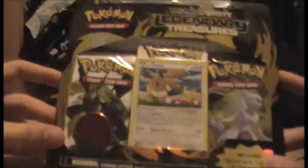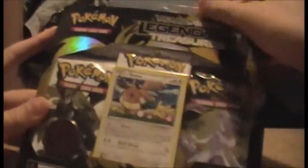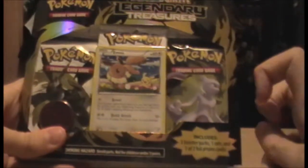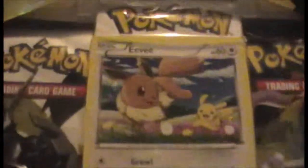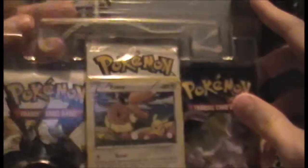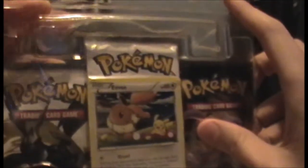Hello and welcome to a pack opening of the legendary Legendary Treasures three-pack blister. These just came out I believe, unless I'm horribly behind the times. There are two blisters and I've got one of each. I'm going to begin with the Eevee one, and part two will be the Mew one. As far as I can tell, Legendary Treasures is a 130-card set with 25 of the cards being from the Japanese Shiny Collection. I'm hoping I get one of those because they're adorable.